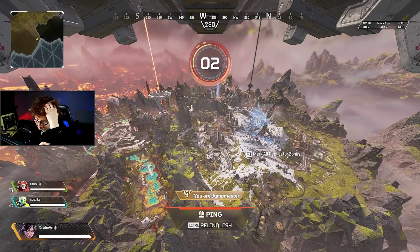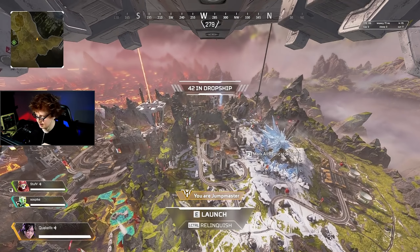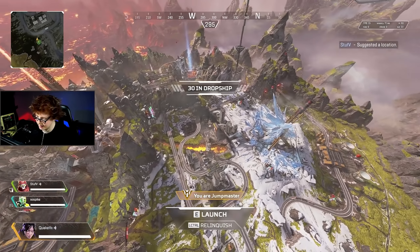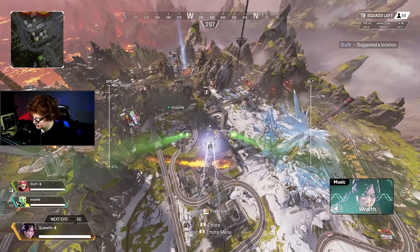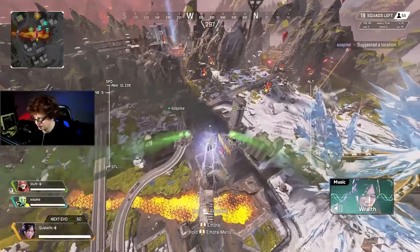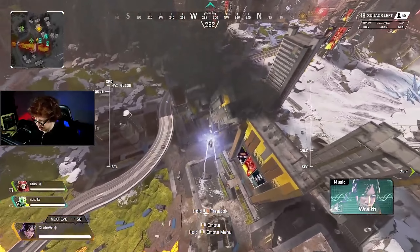So yeah, it just depends on the kind of player you are, but I definitely think R99 Wingman with the Quickdraw hop-up is going to be very, very good. I think it's going to be so good that it's just not going to be worth using the Wingman with the Skullpiercer. Even if you do use it as your primary, I think it's better to adapt and learn to use the Wingman as your secondary. That's just my opinion — that's how good the Quickdraw hop-up is going to be.